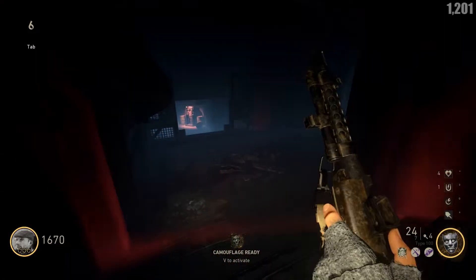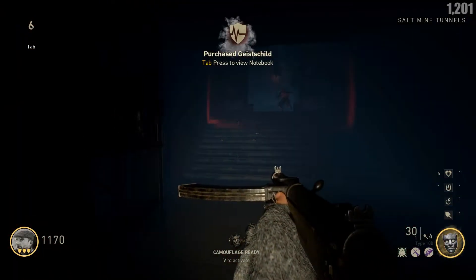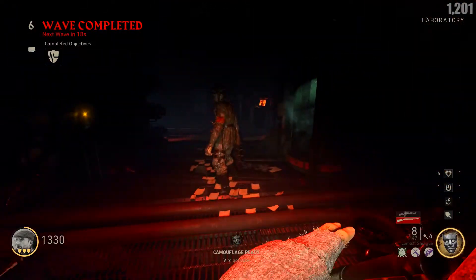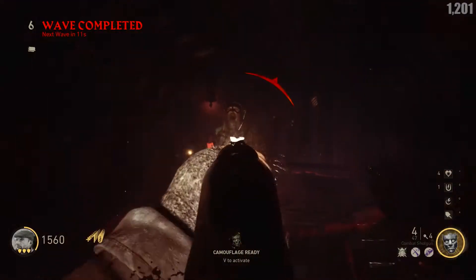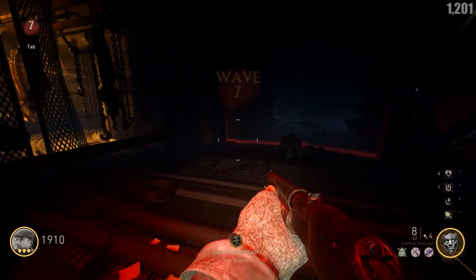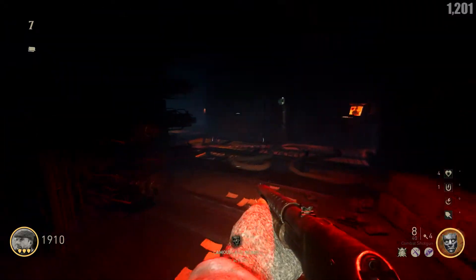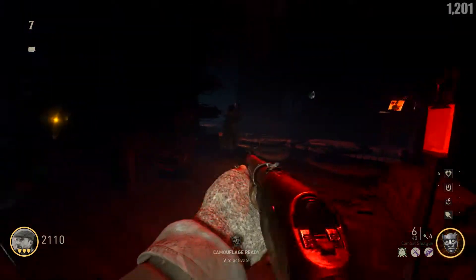Zombie supply drops are incredibly underwhelming, and I don't even want to talk about what's within them because they aren't that exciting anyway. I feel like Black Ops 3 is still king when it comes to the loot system — liquid divinium, gobble gums, and what the gobble gums actually do. That was the most fun and replayable set of stuff. Even though I really enjoy fate and fortune cards, I have a special place in my heart for gobble gums. Adding challenges could make the zombies player feel more rewarded and keep them coming back.